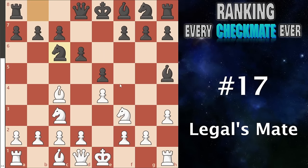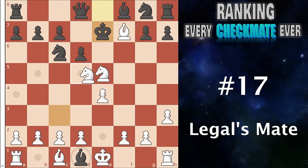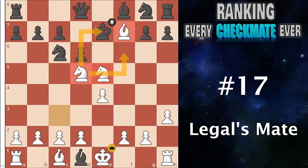Number 17 I have Legal's mate, coming from the Legal trap. We play knight takes on e5 — the idea being that after they take our queen, we can play bishop takes f7 check, king must walk up, and now knight to d5 check. We have beautiful harmony with three pieces and the king literally cannot go anywhere — it is completely trapped. While not super common it is a beautiful checkmate, and the ideas actually come up more often than you think.